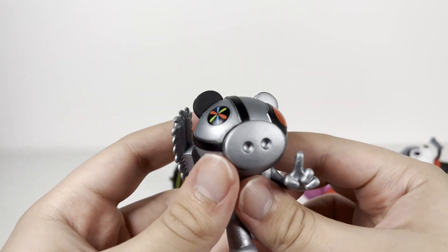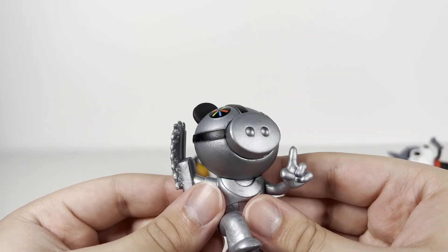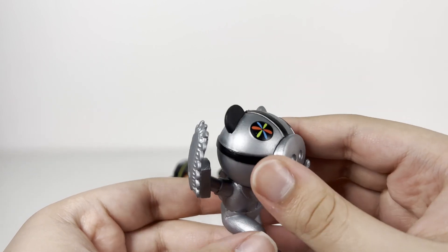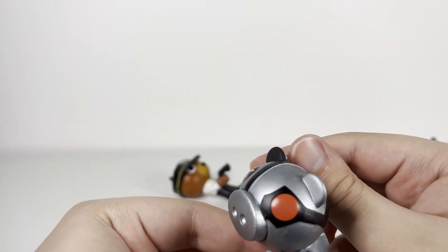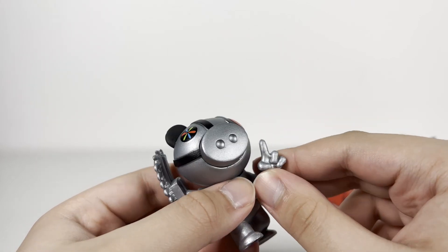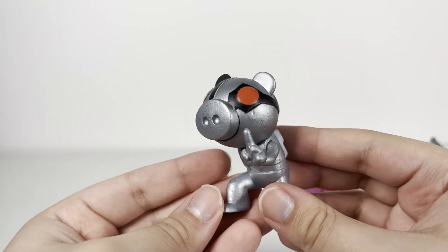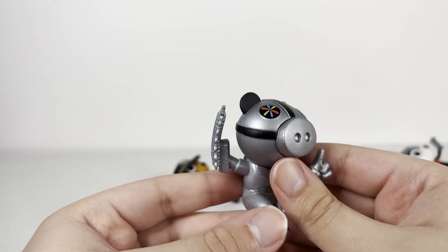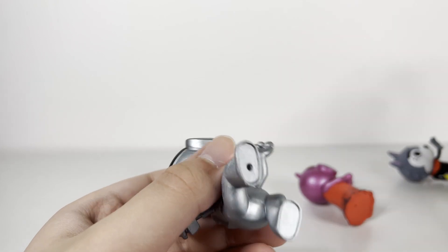Moving on to the second one, which is sadly not unique at all — it's the Metallic Robbie. It's just the Robbie that came in the Series 2 mystery minis, but metallic. And it's not the only way you get the metallic version either, because this recolor also came in the $40 Humongous Bundle — that Humongous 10 mystery mini bundle that comes with Zombie Piggy and all those. So now I have two of them. It feels and looks like tinfoil — look at all those cracks. But if you like Metallic Robbie and don't want to buy the Humongous Bundle, this is it for you.